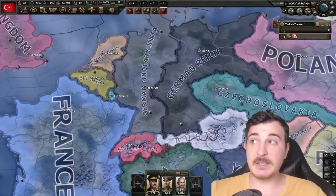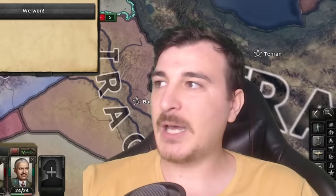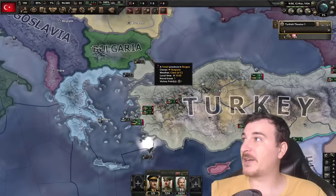It seems like Germany's got a little bit of a civil war, which does not look good. I didn't turn historical AI on — I probably should have. Oh, this is bad. War with the Soviet Union? Come at me. Ha! They backed down, and I got 120 political power and 15 stability from that. Hell yeah — that is pretty, pretty freaking Gucci, boys.